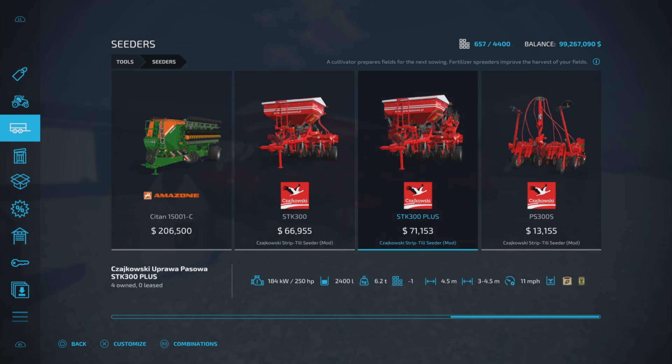There is a difference between the first and the second one — it is subtle at first until you get to know it, besides the price and size. At the bottom it can be somewhat confusing. The STK300: 170 horsepower required, 2,400 liters capacity, 3 meters working width, and 11 miles per hour for seed and fertilizer. The next one is the STK300 Plus at $71,153: 250 horsepower required, 2,400 liters capacity, and 4.5 meters working width — or 3 to 4.5 meters working width — at 11 miles per hour seed and fertilizer.